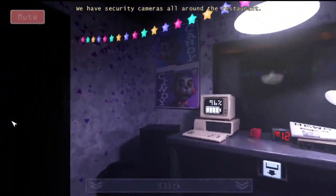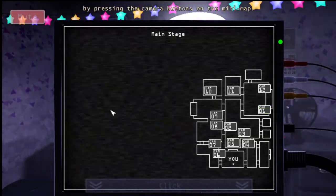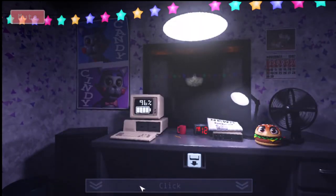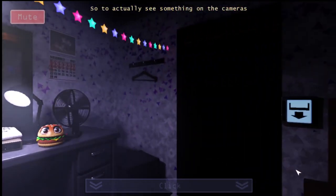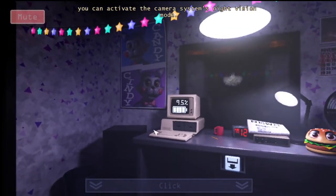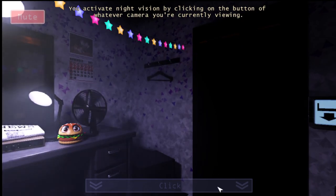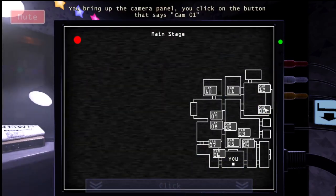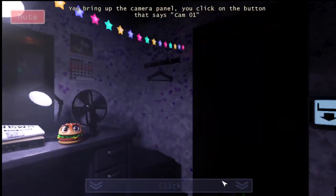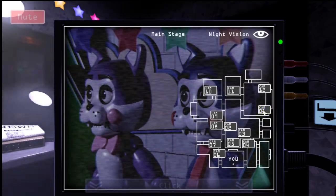'We have security cameras all around the restaurant, and if you bring up the camera panel you'll be able to view from each camera by pressing the camera buttons. Our lights are always off during the night — obviously, it'd be a waste of power to leave them on — so to actually see something on the cameras you can activate the camera system's night vision mode. You activate night vision by clicking on the button of whatever camera you want. Say you want to see Camera 1: bring up the panel, click cam 01, then click cam 01 again to activate night vision.'